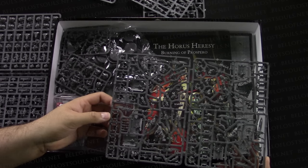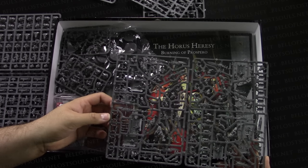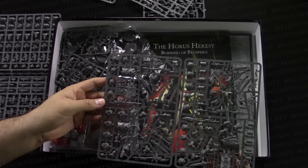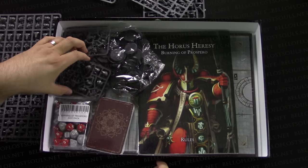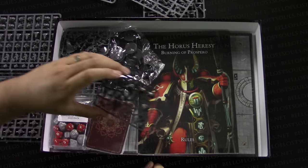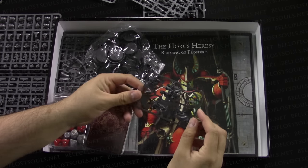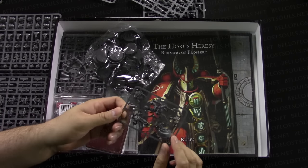Here is the Custodians sprue — holy moly. That is a much larger sprue for just five guys. They have a lot of different weapons — look at all those giant swords. There are special weapons and heroes: that is Bjorn the Fell-Handed, and there is Ahriman — we've seen that sprue from the internet a month ago.